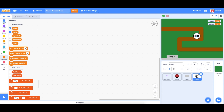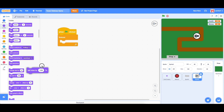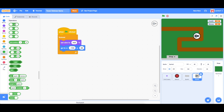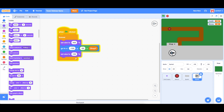We're not going to be using clones for this. Instead we're going to say when flag is clicked, forever, set size to 400 percent, go to x negative 155 and a y that attaches to the shop Y variable, and then set size back to 100 percent. This little trick with changing the size is something I found to make it so that it doesn't attach to the bottom of the screen.